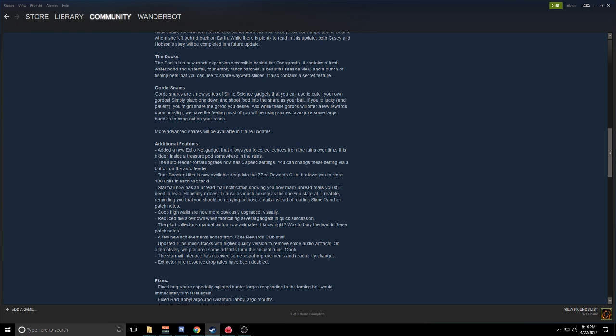Auto Feeder — corral upgrade with three settings. Tank Booster Ultra — that's up to a hundred units of everything. Koopi walls are higher. Reduce the slowdown when fabricating gadgets. Plort collector's manual button now animates. And everything else is just minor. Oh — extractor rare resource drop rates have been doubled. Nice.